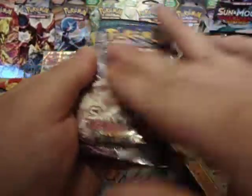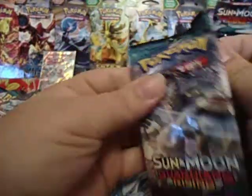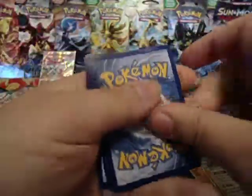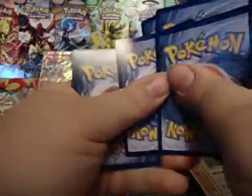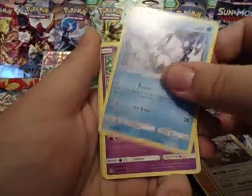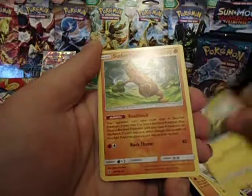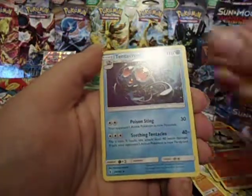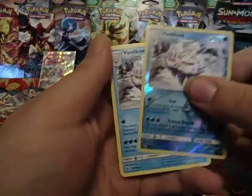Can we get that last pack of magic and get a Lele? Watch me whip — watch me Lele! Pack nine: Beldum, Vulpix, Slowpoke, Machop, Helioptile, Sudowoodo, Sudowoodo, Munchlax, Tentacool, Reverse Vanilluxe — that's a rare — and a Vanilluxe.